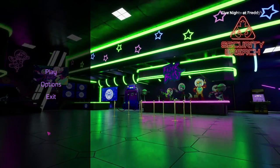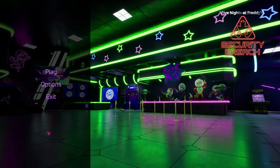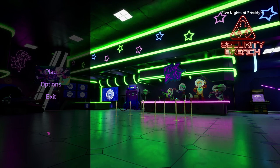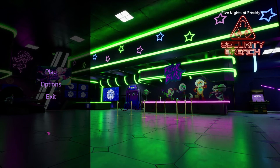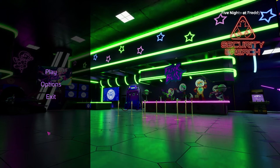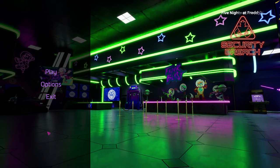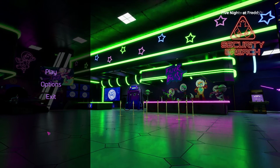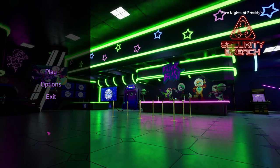Hey guys, it's Maxon today. Welcome back to another video. Today I'm continuing Five Nights at Freddy's Security Breach. So last time we got the first ending, which is where you just leave the pizzeria through the front exit and Vanny goes out and she kills you.